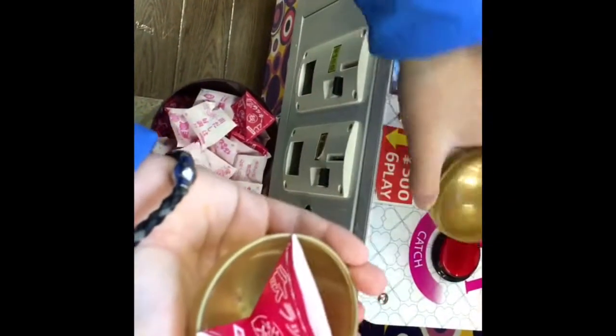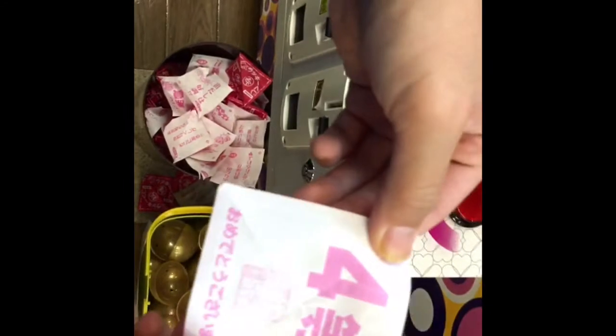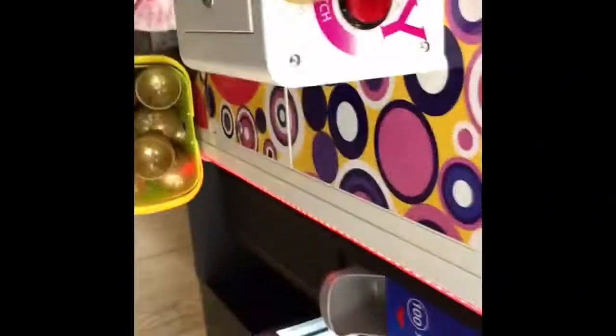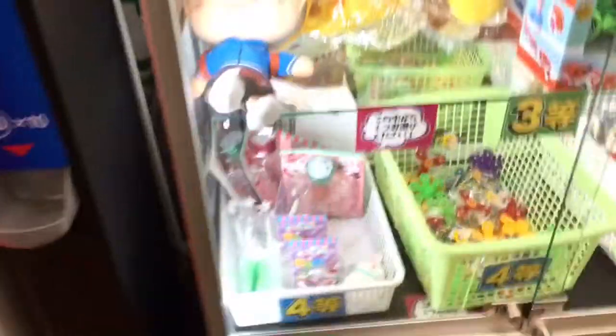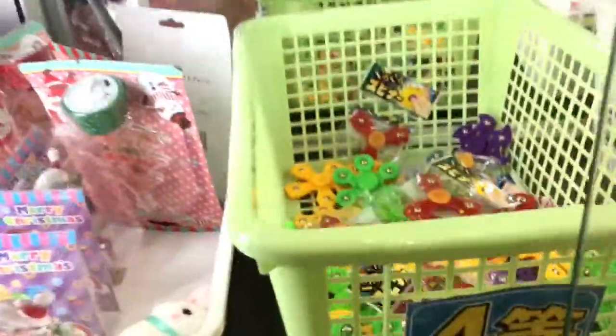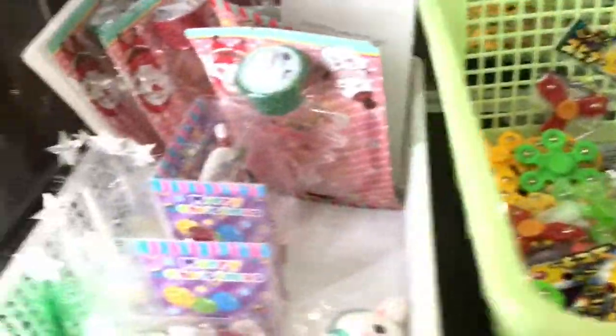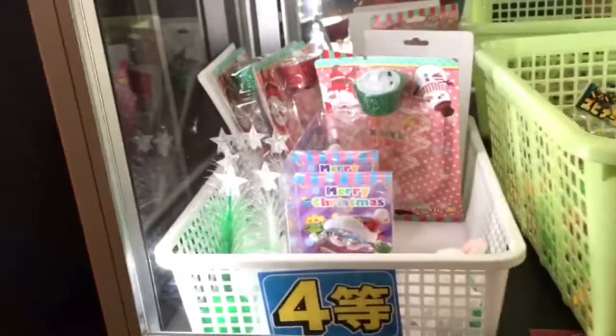Let's see what's in this golden capsule. Hopefully it's third place because that's the Splatoon 2 plush, but it could be first, fourth, or fifth place — who knows. Let's open it and it is fourth place. That's not what I wanted but at least I won something. In fourth place you can win fake fidget spinners, minion glasses, minion bags and lots of other stuff. Wait until the end to see what I get.